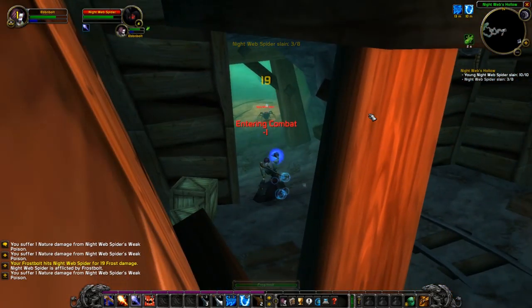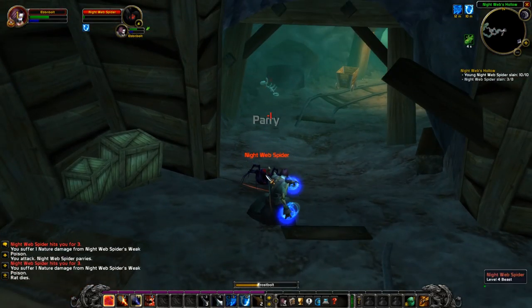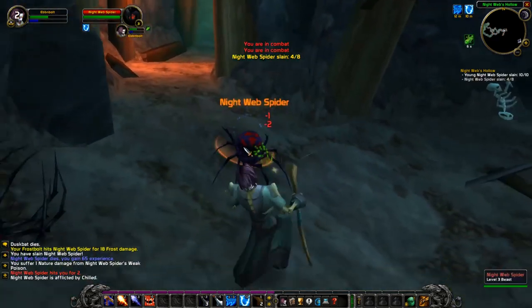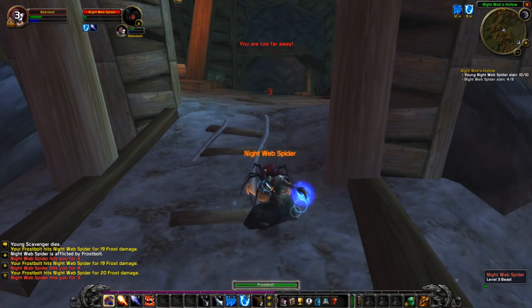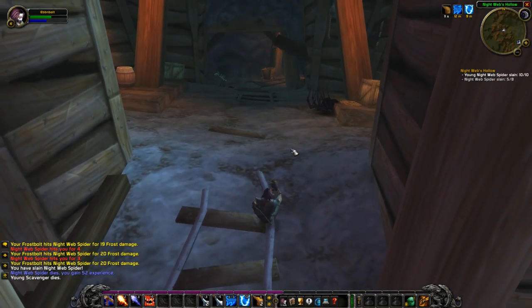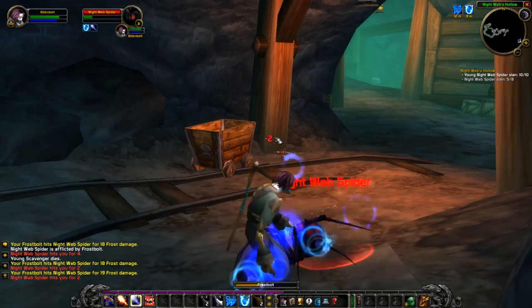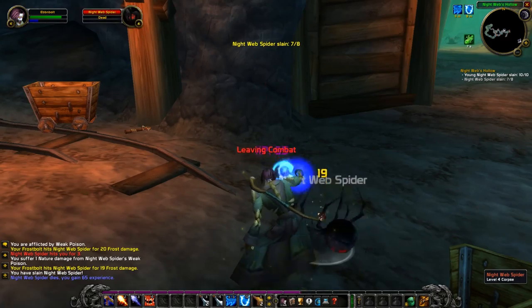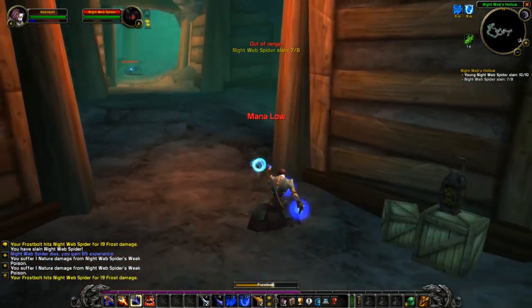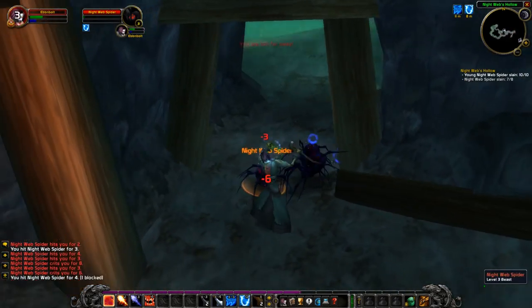Anytime you're traveling between areas and not killing anything, make sure you take that time to set up hotkeys and pull things down to your action bar. You want to get ahead of the pack at the start, because it's going to be a lot easier to quest from 6 to 12 in the next area. On these spiders, it's just a kill quest — the great thing about the undead area is a lot of these quests are kill quests, which allows you to party up and get them done faster.